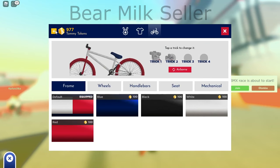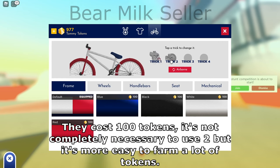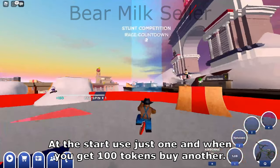As you can see I have 977 Tommy tokens. It's recommended that you have 2 tricks, so you need to buy one. They cost 100 tokens. It's not completely necessary to use 2, but it's easier to farm a lot of tokens. At the start use just one, and when you get 100 tokens buy another.